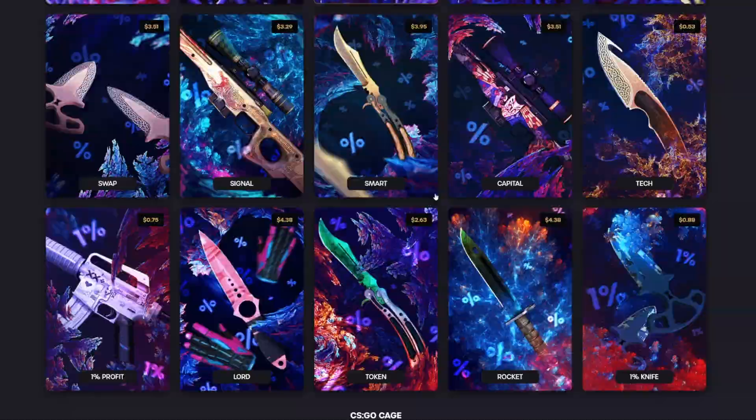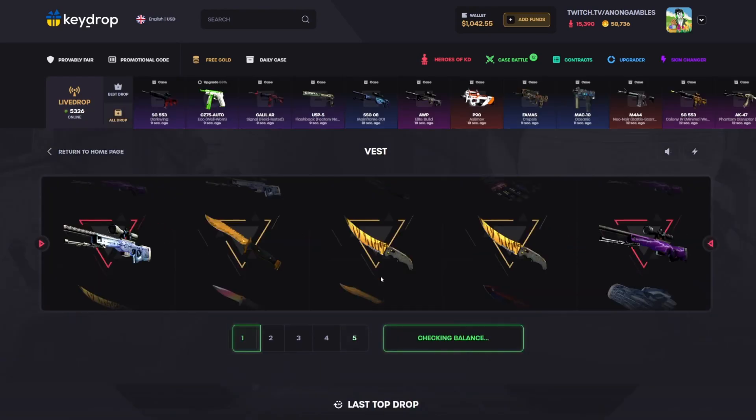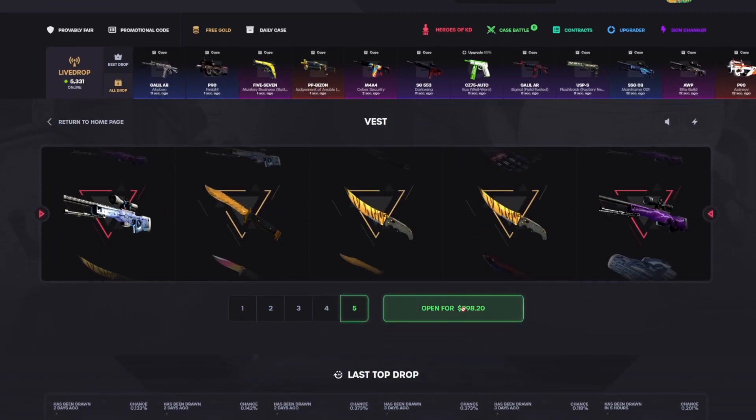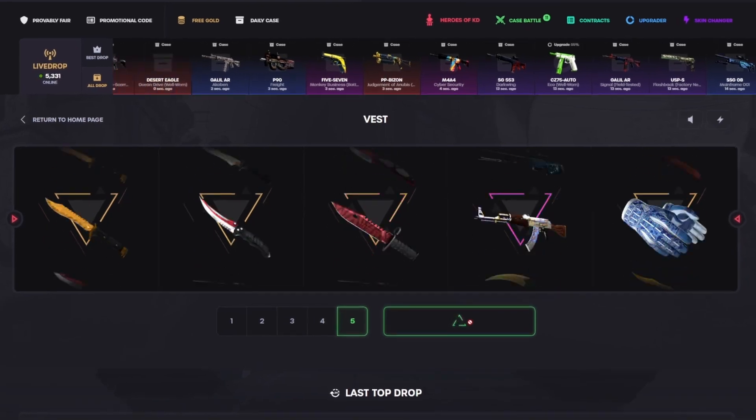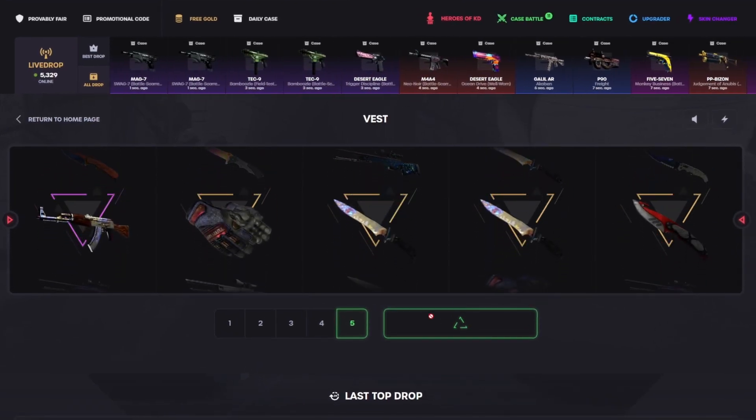I think we have to end it off with one more — going for Down Arrow or Vest Arrow. I'm feeling it. We have a thousand dollars, almost on the dot — it's 998. Gonna do five but I'm gonna do it. Come on Vest, just pay man please.